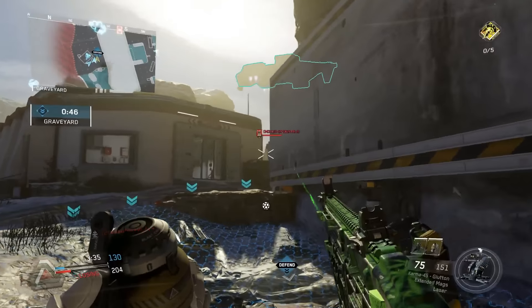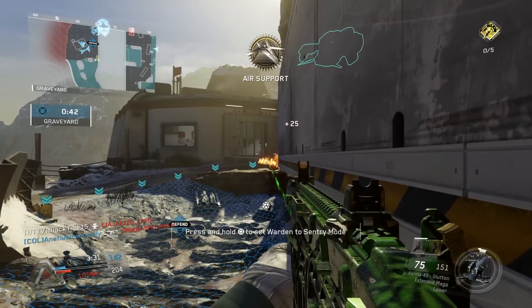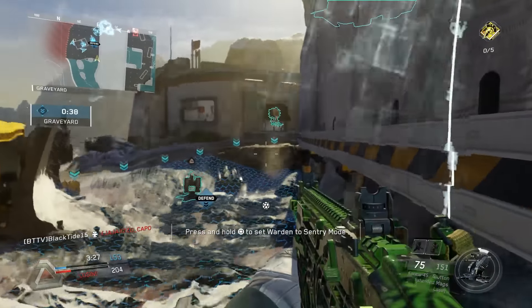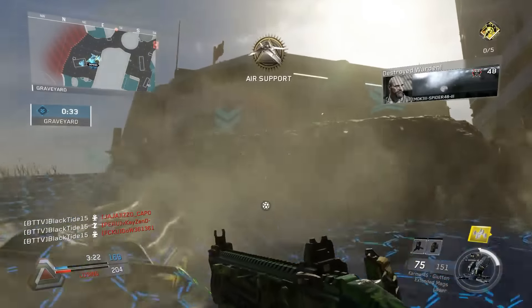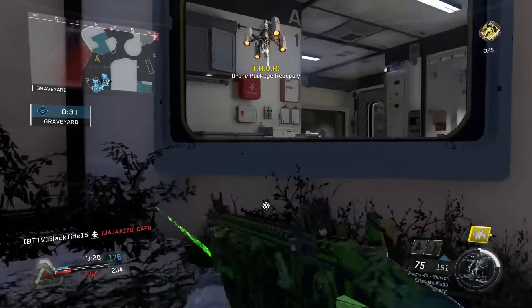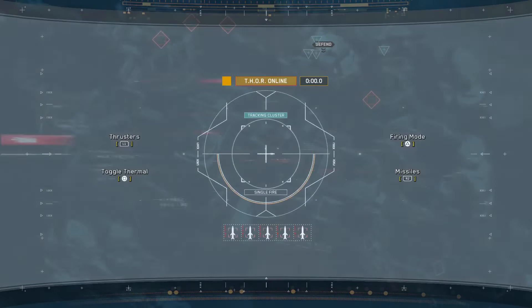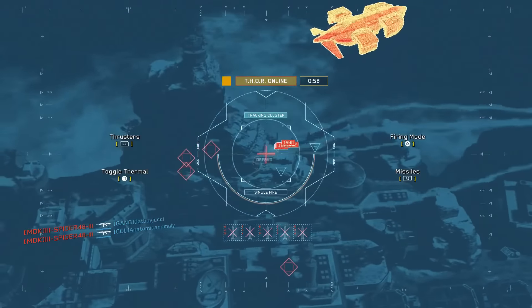I'd really like if Infinity Ward could implement a change to the care packages in this game — and that's not just to Drop Zone, that's to all care packages in general. There should be a lock-on mechanism when you walk up to these care packages, and when you're holding the action button, it should instantly grab onto that care package and stop it from moving.